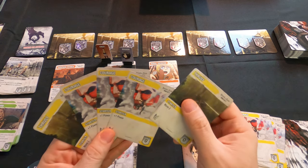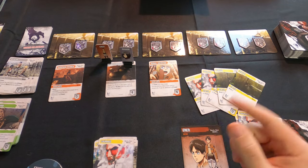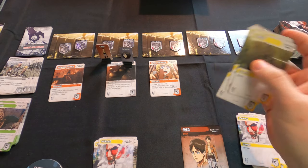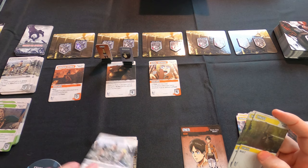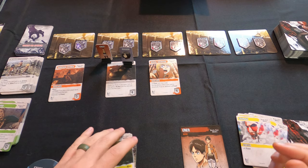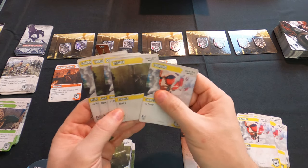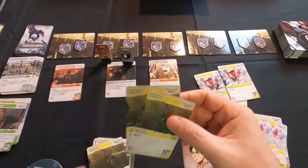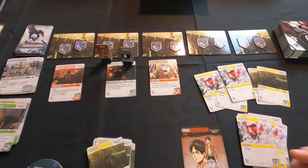Aaron draws five and gets three Courage and two Thrusts, giving him four movement and three power — not enough to buy anything worthwhile, so he buys a 3D gear. Then Mikasa goes with three Courage and two Thrusts — same situation — so she buys another 3D gear. We'll do a light shuffle and should see some titans coming up shortly.